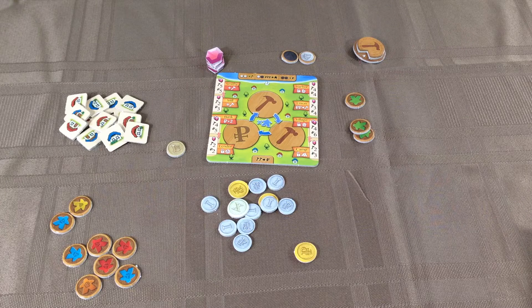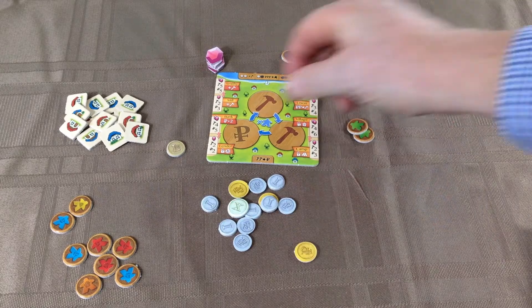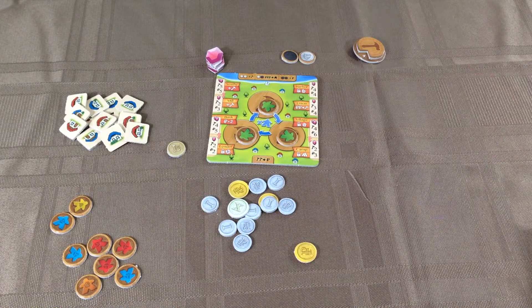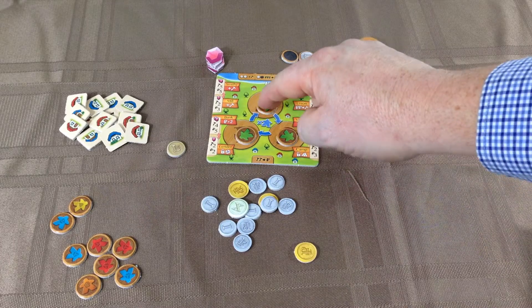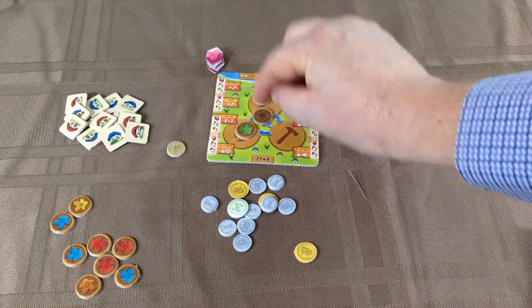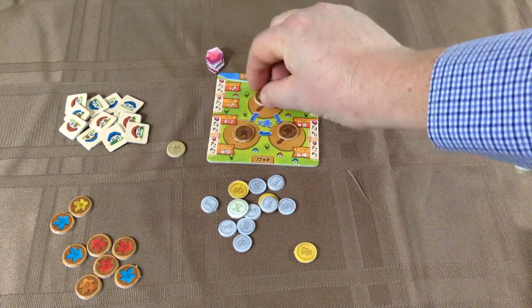The idea is you're building up a provincial town and trying to earn victory points along the way. The player who has the most points at the end of the game is the winner. We start off by putting three green meeple workers on the work cycle. At the start of your turn you can move the workers from one circle to another, always clockwise and always one circle at a time. When you move them you flip them over just to keep track of who's moved and who hasn't.